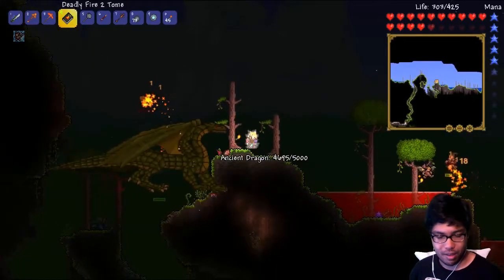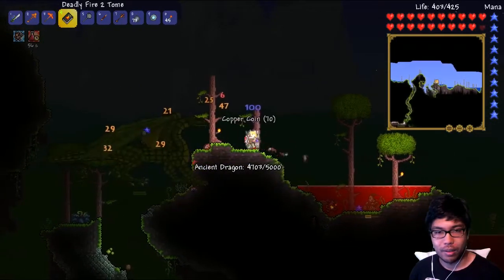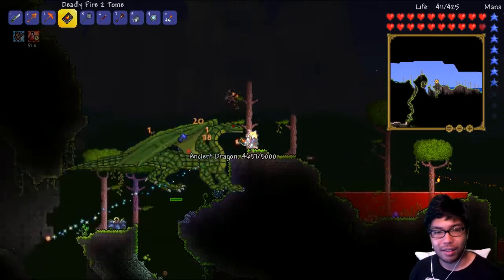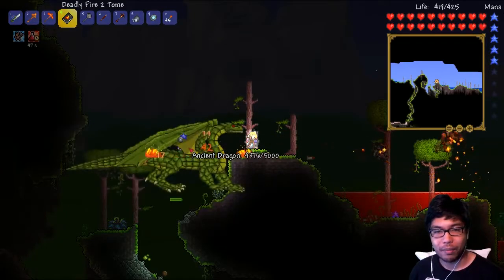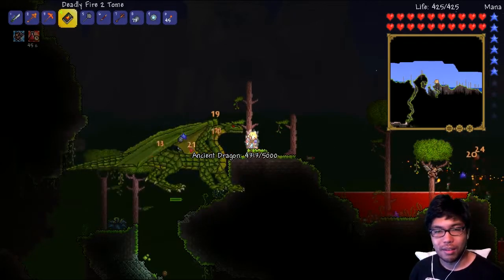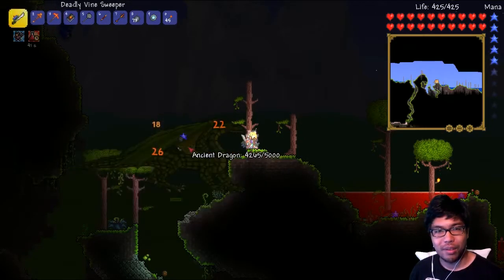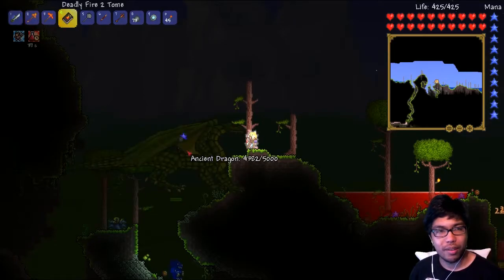Ancient dragon marsh — this sucks, we are getting hit left and right, so we've got to be kind of careful. The more enemies that pop up... I think he's stuck, like there's some sort of thing. I'm hitting something right now. We had a whole plan for this episode, but no — ancient dragon wants to freaking show off his stuff and get wrecked. Fine with me.